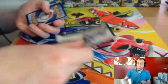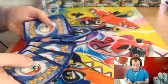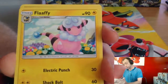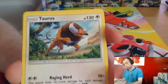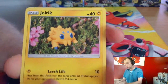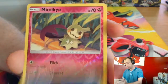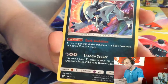Will this last pack contain one final GX for us? Grass Energy, Flaaffy, Omanyte, Tauros, Weedle, Joltik, Blitzle, Paras, Vullaby, Mimikyu reverse, and Absol. No GX.